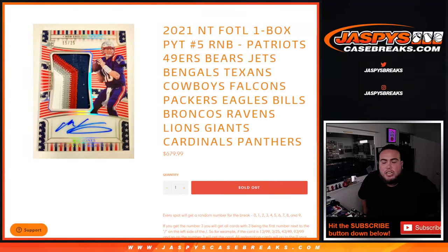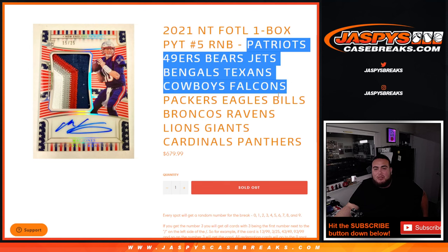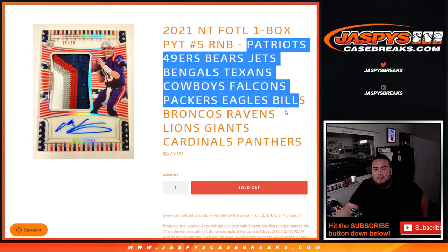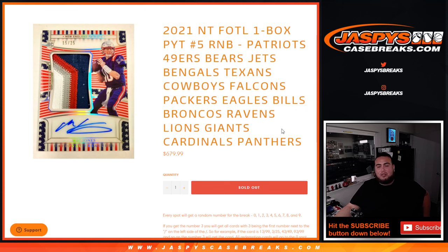What's up everybody, Jason from jazzpyscasebrace.com. This helps sell out first off the line — picture number five — with this random number block. That includes 17 teams, guys, more than half of the NFL. This random number block includes the Patriots, 49ers, Bears, Jets, Bengals, Texans, Cowboys, Falcons, Packers, Eagles, Bills, Broncos, Ravens, Lions, Giants, Cardinals, and Panthers.